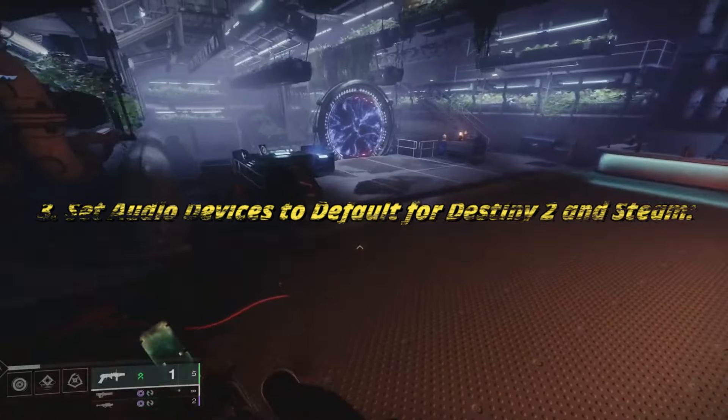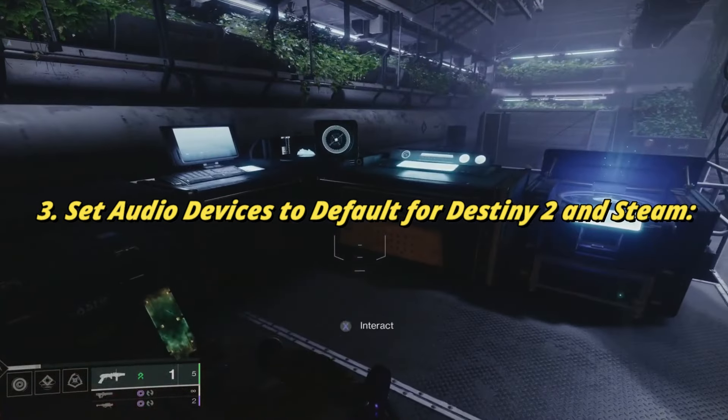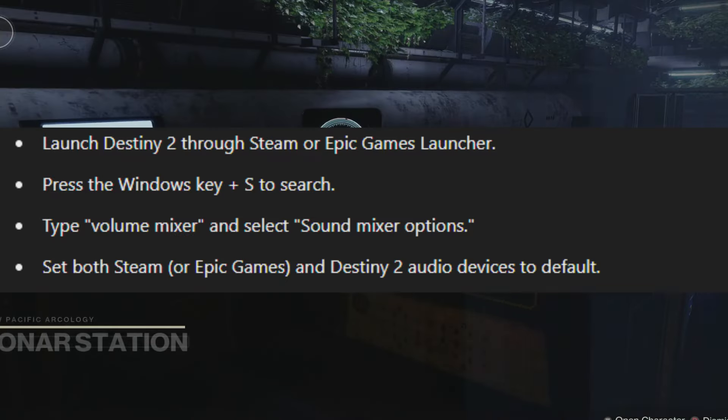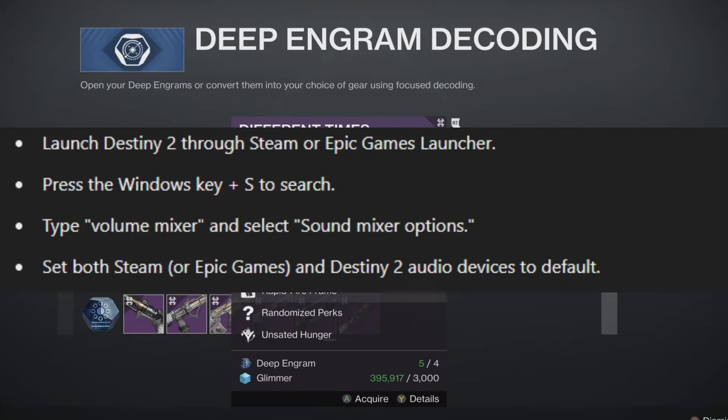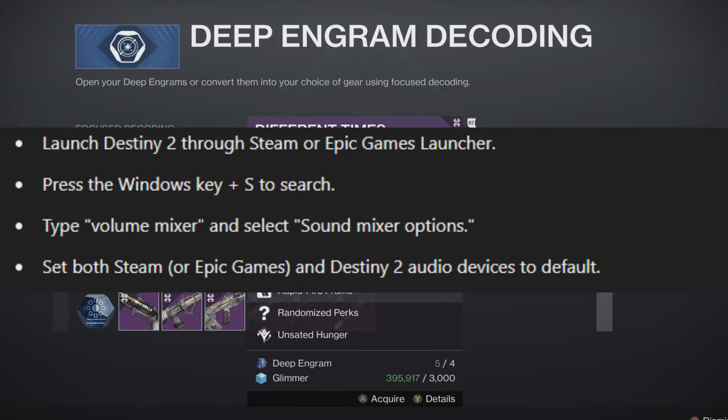Fix 3: Set audio devices to default for Destiny 2 and Steam. Launch Destiny 2 through Steam or Epic Games Launcher. Press the Windows key plus S to search, type 'Volume Mixer,' and select Sound Mixer Options. Set both Steam or Epic Games and Destiny 2 audio devices to Default.